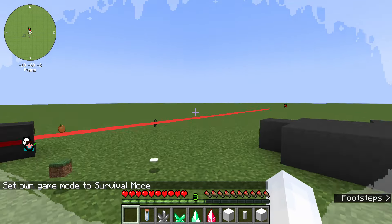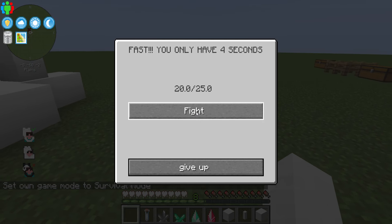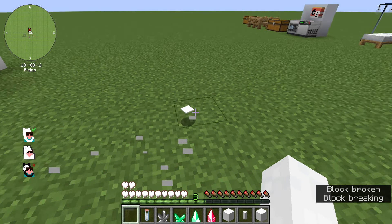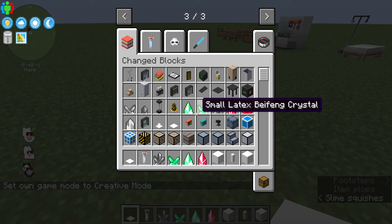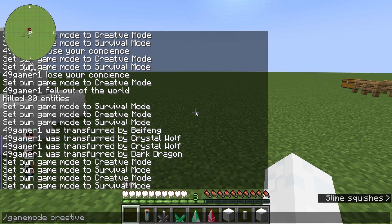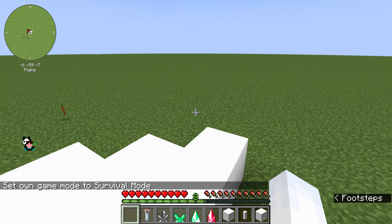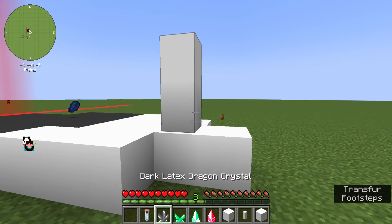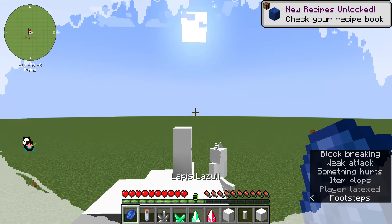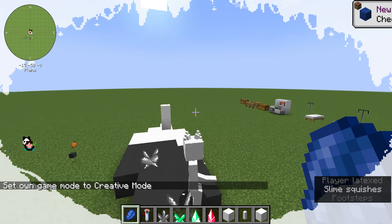Here's the puddle — it doesn't transfer you immediately, but it does deal a handful of transfer damage. Though for some reason the puddle stays around and doesn't disappear afterwards. Touching the pillar deals a lot of transfer damage — oh, Jesus! Let me go back into creative. That actually scared me.